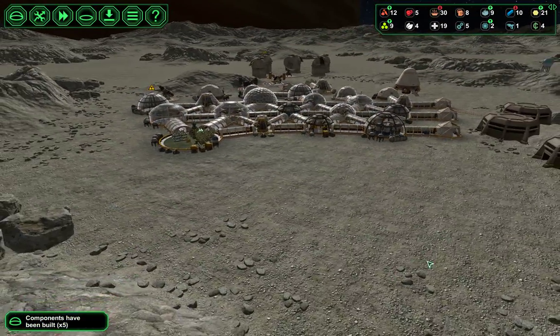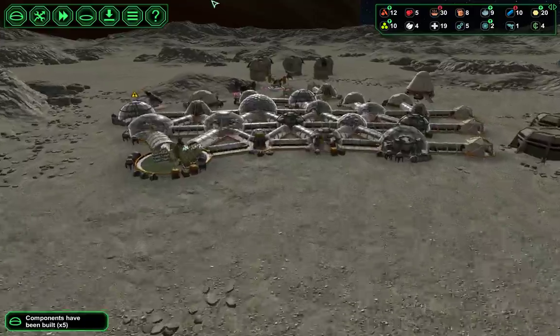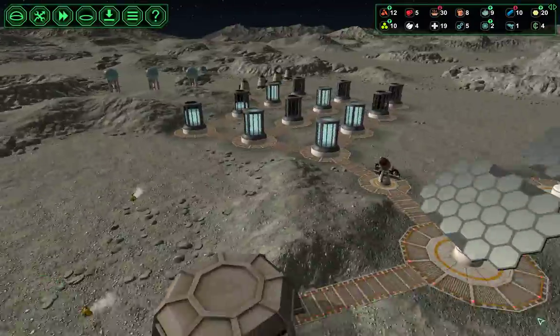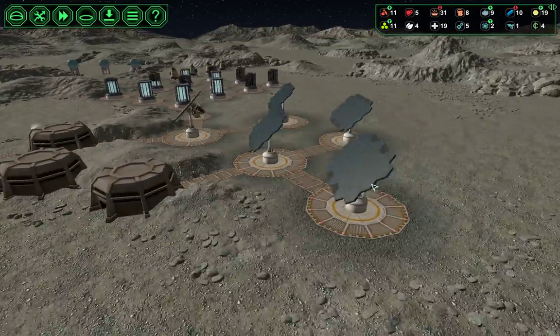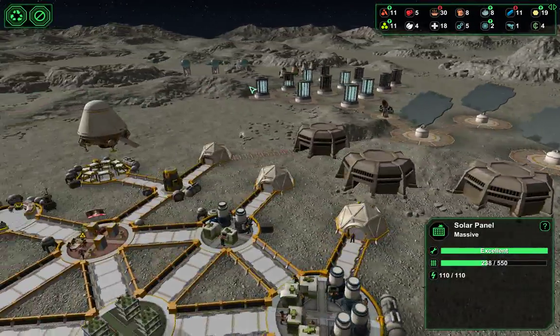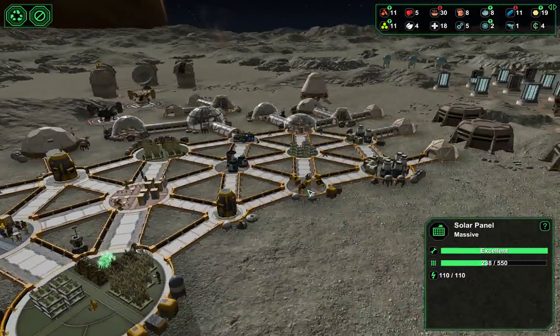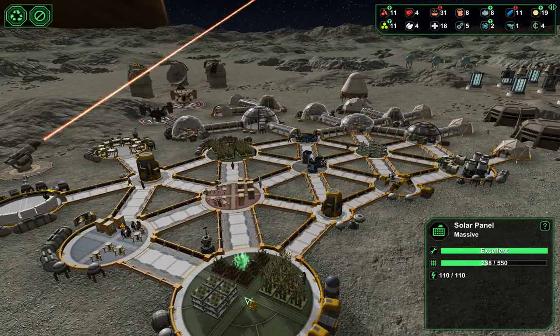We're going to want to have another dorm set up before we reach the 90 colonists mark. And all of those are up — that is up. We're producing our bots and adding more food.